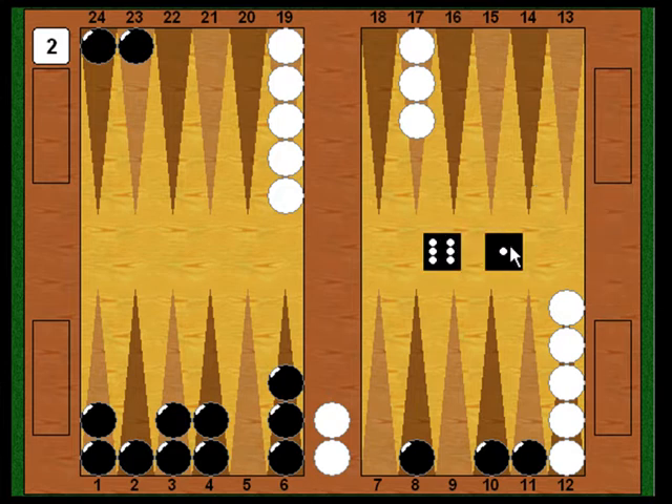Now Black shoots and rolls six-one — a good shot. He could make his five point by playing eleven to five and six to five, but that would leave a blot on the two which White could hit. Instead he makes a better play: he uses the six to cover the two point from the eight point. With the one, he plays in back from twenty-three to twenty-two. He now has three checkers aimed at his five point — the checker on the eleven needs a six, the checker on the ten needs a five, and the checker on the six needs a one. He has maximum firepower bearing on the five point.